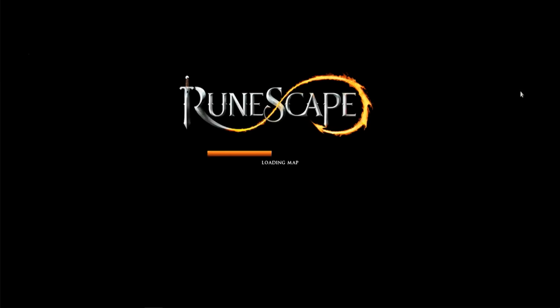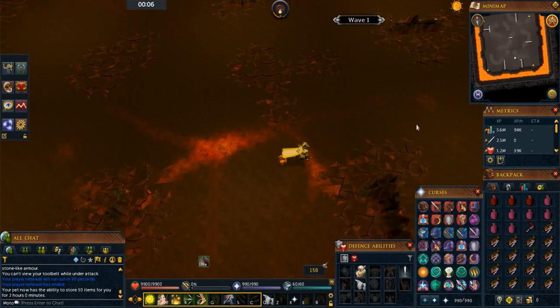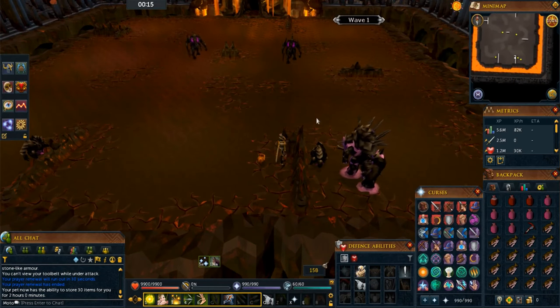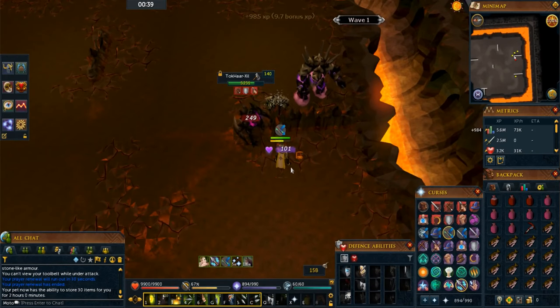Once you get into the Fight Kiln, run to the south and stand behind the little L-shaped rock in the corner where the L connects. Wait for the monsters to come to you — do not run out and go to them. Wait for them to start attacking you first, then begin to attack. Do this from waves 1 to 5, and remember to pick up the crystals as you go along.